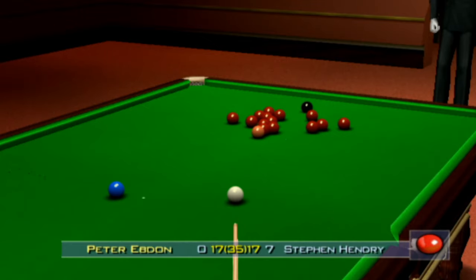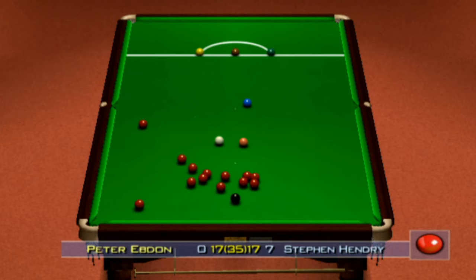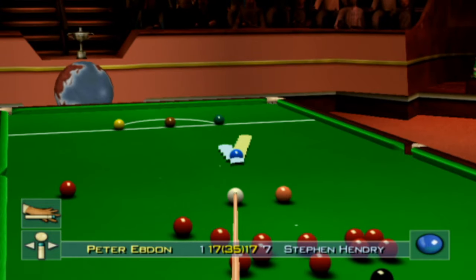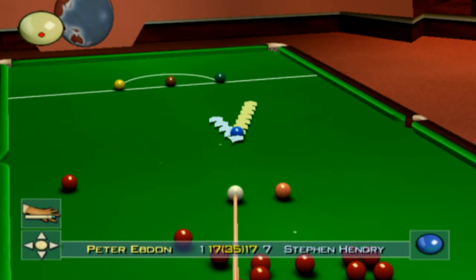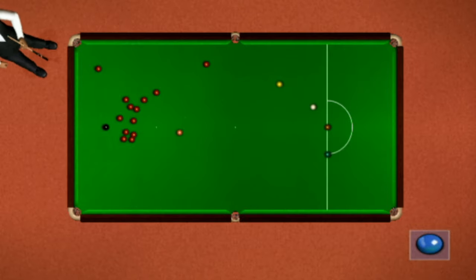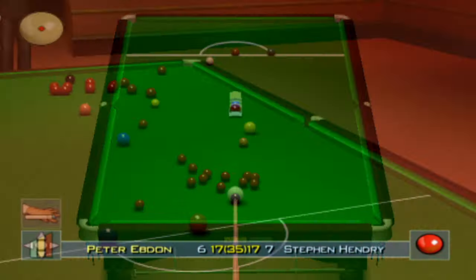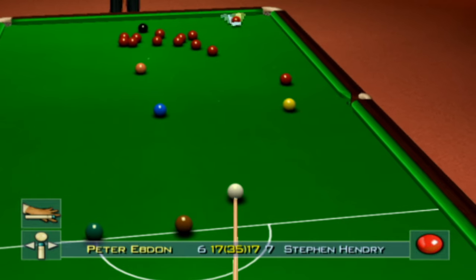It might take us a little while to do it, but here we go straight into the pack with this red. Looks like we're on the blue and we've got some reds out into the open — that's all we could have asked for really. It's going to be super tough to make a substantial break here. I'm going to play it with a lot of top spin, try and get through the brown. Got the red near us to the pocket, should be okay. These are the type of shots that you really struggle with on this Armadale difficulty.